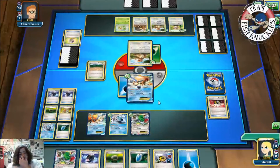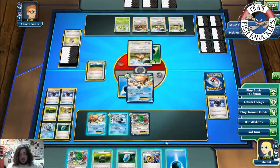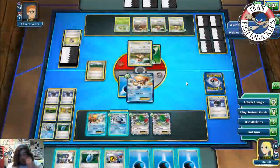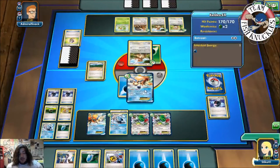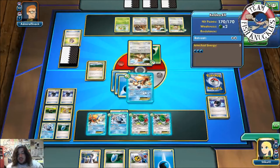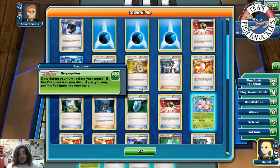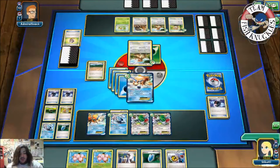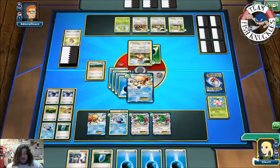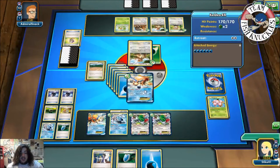Do we have 6 cards here? Battle Compressor, discard some Water Energies - 1, 2, 3. We'll use a Float Stone on the Blastoise, put a Shaman down. We should have put the Water Energy down first - slight misplay on my part. Let's see how much damage we'll do turn one to any Pokemon. We get a Water Energy, a Water Energy, another Water Energy. We'll use Propagate, we'll use Propagate. Superior, discard these two water away, get 3 Water Energies. Start the Illusion. Alright, now we'll do 130, 150, 170, and 190. So, 190 on turn 2.